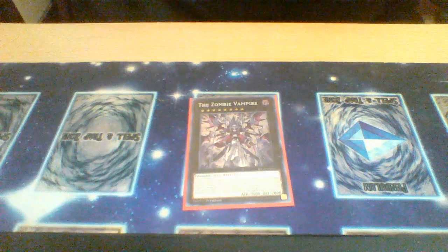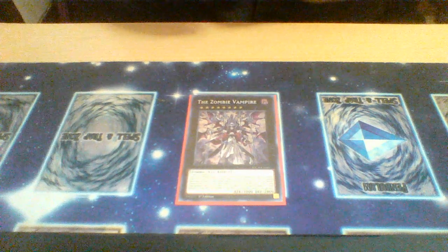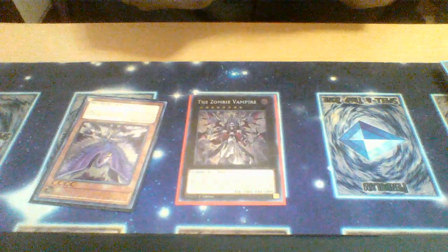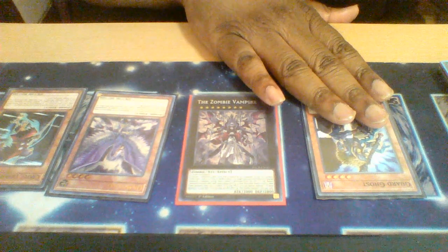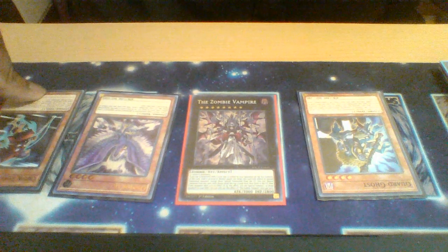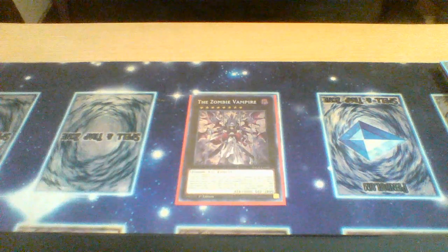First in the extra deck, Zombie Vampire. The most important part of this effect is being able to attach material to mill the top four cards of both you and your opponent's deck, and any monsters that are milled can be special summoned to your field. You can combo this with Crow Tingle or Guard Ghosts since all three have effects when special summoned from the graveyard — Guard Ghosts protects your zombies, Crow Tingle pops a face-up monster your opponent controls, and it helps get much needed zombies to the graveyard for other effects.